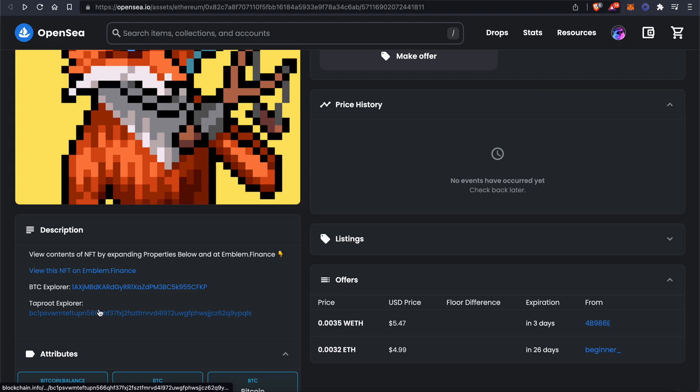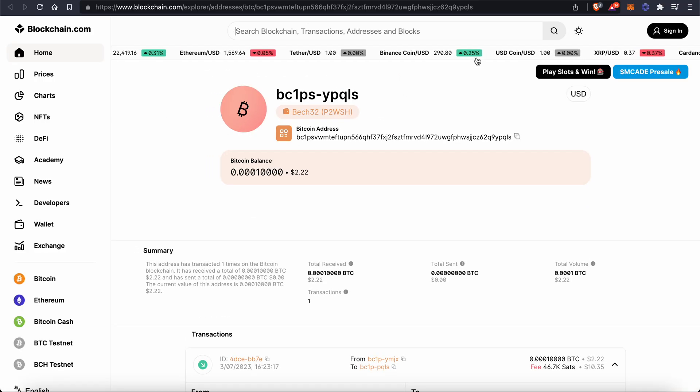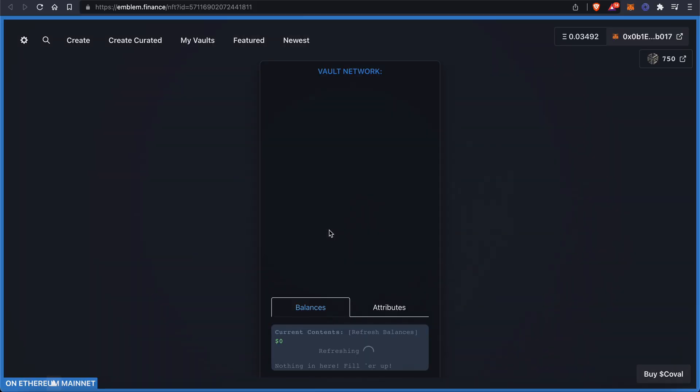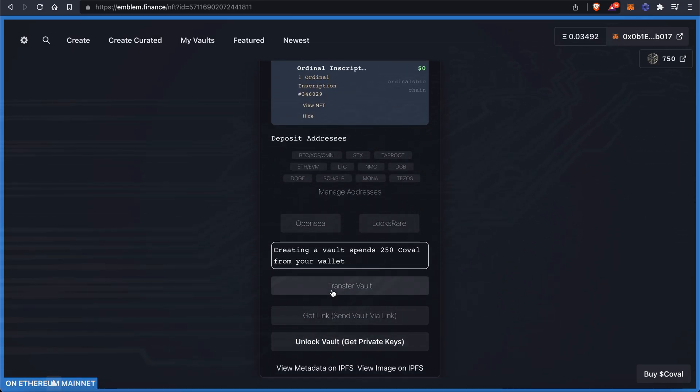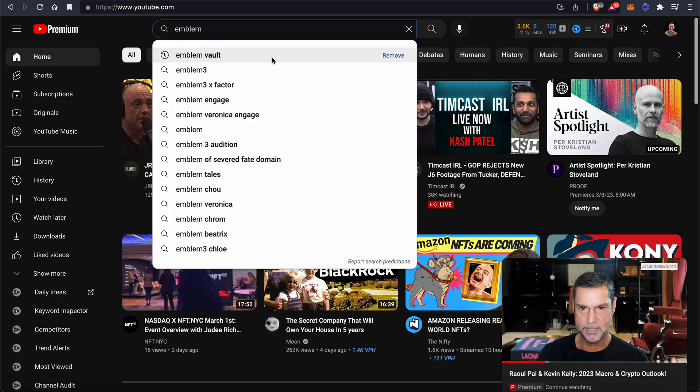Without further ado, you can even go here and see the transaction on the blockchain, on the Bitcoin Explorer. You can come back in here — this is how you access it. You can see that it's vaulted, you could transfer it here, and this is how you unlock. You can also go to our YouTube page, Emblem Vault.